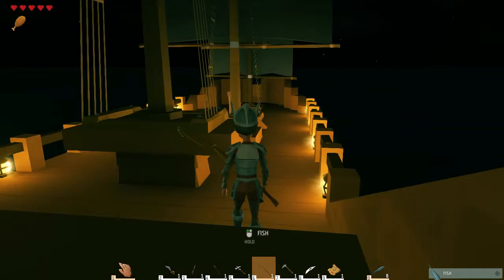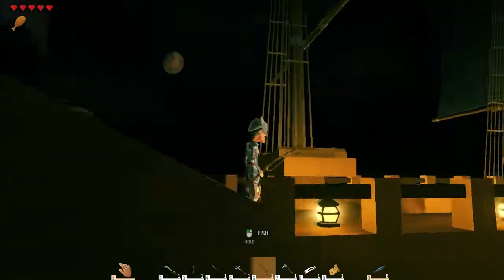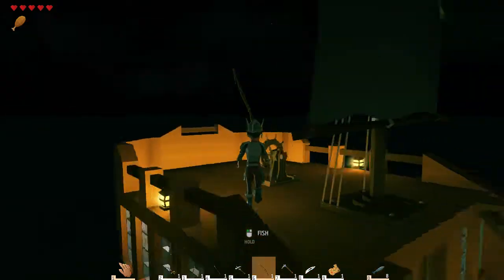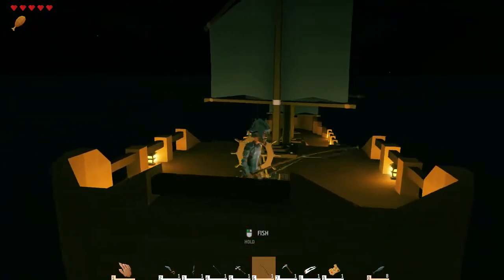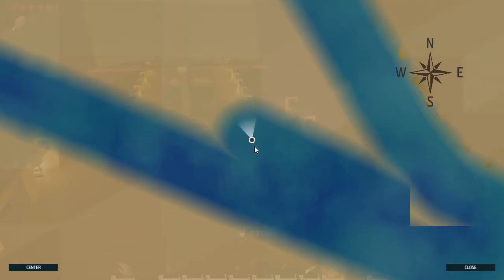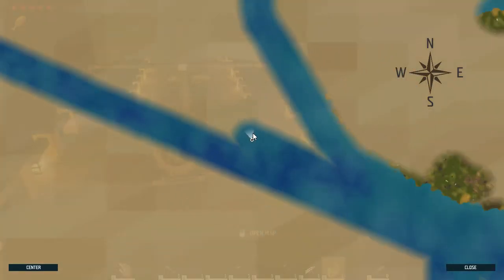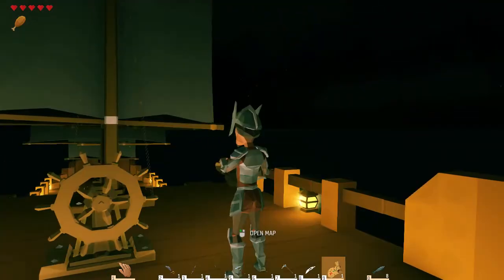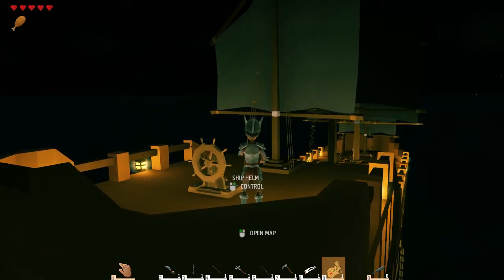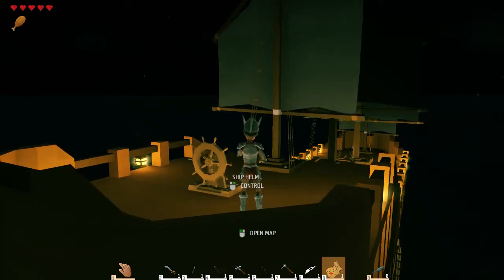When sailing around, at night I usually just sleep because it's really hard to see where you're going. But the map is real-time, so you can open it up and see which direction you're heading. The map continues to unfold as you sail. To look for islands, you watch for seagulls in the distance — that gives you an indication there's an island in that area.